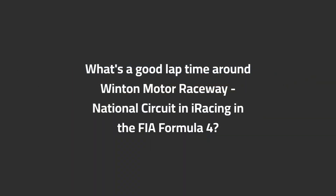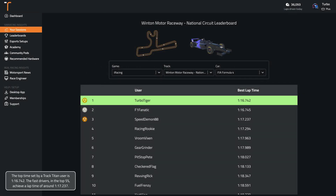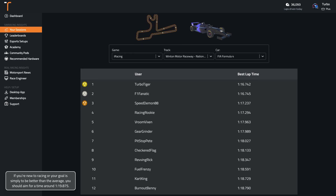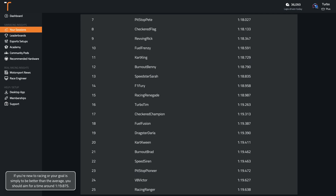What's a good lap time around Winton Motor Raceway National circuit in iRacing in the FIA Formula 4? The top time set by a TrackTitan user is 1:16.7. The fast drivers in the top 5% achieve a lap time of around 1:17.2. Usually these are the drivers that can aim for outright wins and podium finishes in top-tier races, often using custom-made setups. If you're new to racing or your goal is simply to be better than the average, you should aim for a time around 1:19.